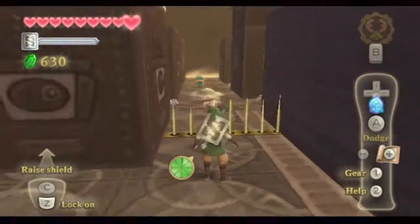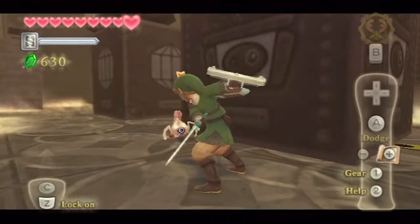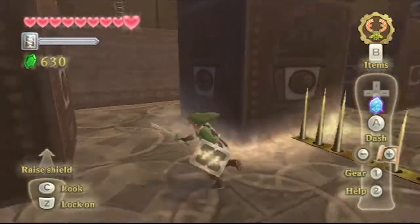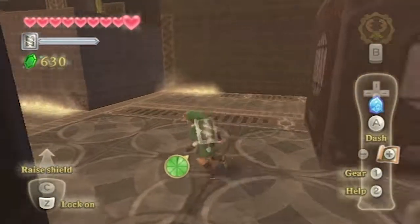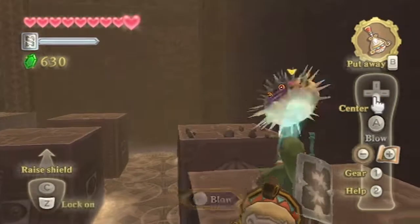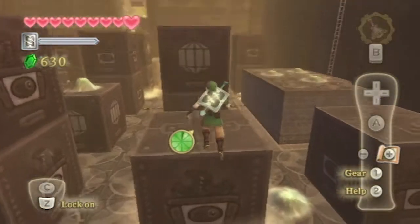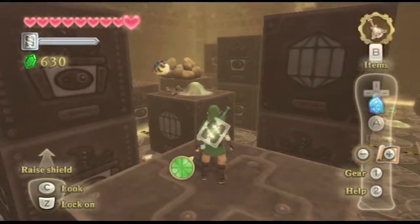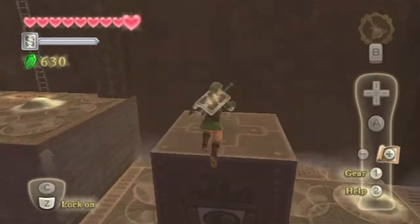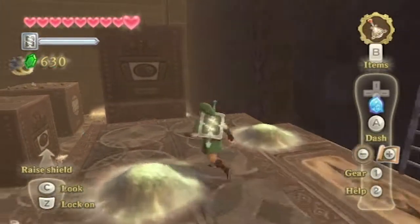There's no way to get over there safely — I've gotta climb on the boxes again. Using the Gust Bellows can deal with these Froaks a bit easier than using your slingshot. You can blow them near a wall-like surface and they'll blow up. So that's a helpful tip to have in mind, especially when dealing with those enemies.